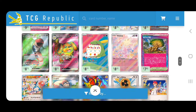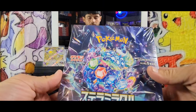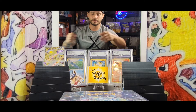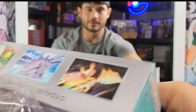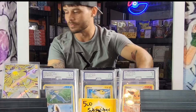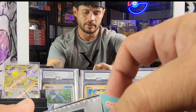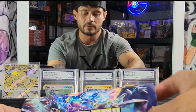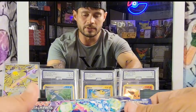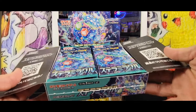Alright guys, we're going to be digging into this — if we can snipe one of those SARs from Stellar Miracle, let's go ahead and break this open. Who's excited for this set? There are like four other sets coming out including that new one that just got announced two days ago — Battle Partners I believe. I wonder what that's going to be because we had all those hopes of getting Team Rocket and stuff, and now we've got Battle Partners which I assume is going to be more like a Gym Heroes/Gym Challenge kind of thing.